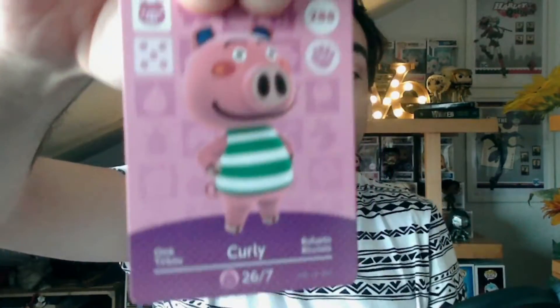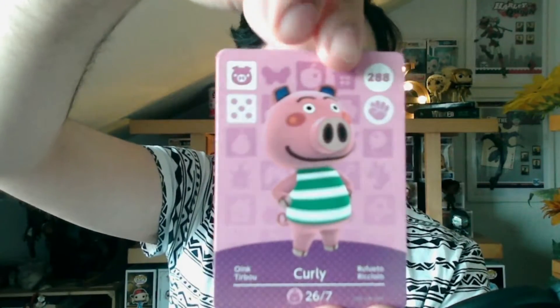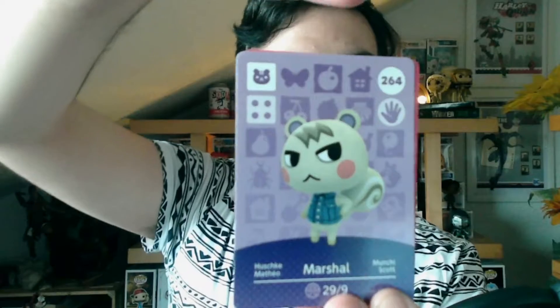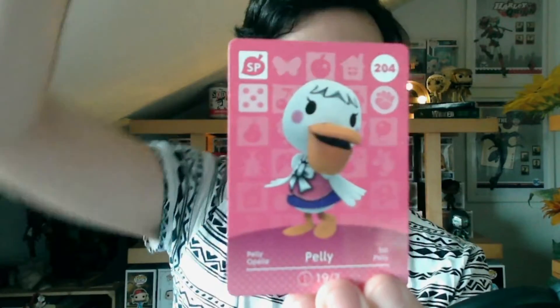Now we have two packs from series three. Let's take the first one and open it up. We have Curly, number 288. And we have Marshall, number 264. And to finalize this pack, we have Pally, number 204. Not bad for a three-card pack — getting Marshall! I feel kind of lucky. I'm not a huge fan of his, but he's a very, very rare card from what I've seen people pull.